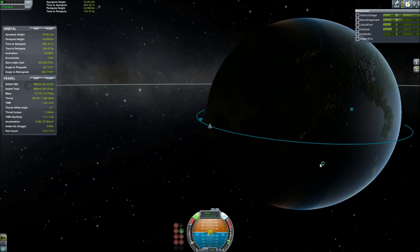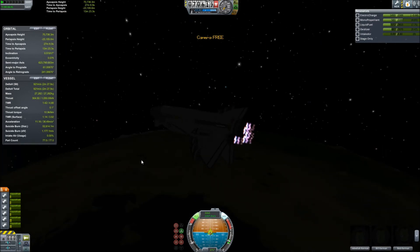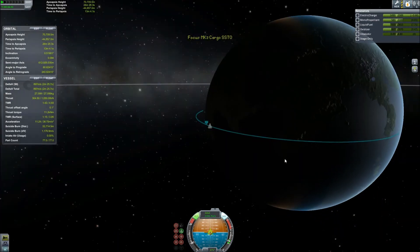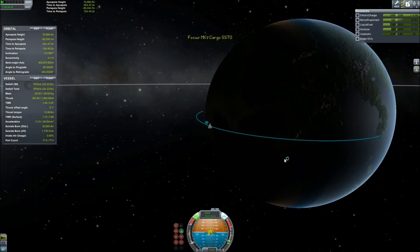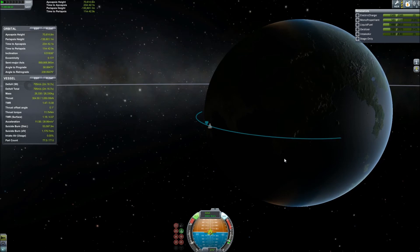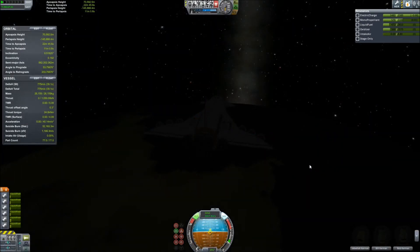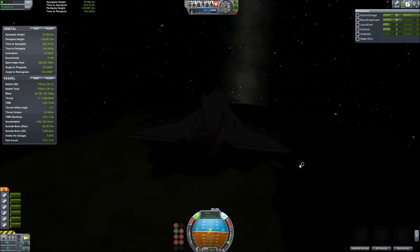I start the burn and you see the apoapsis and periapsis falling. Our liquid fuel is still over 500 units, so I have plenty left to reduce our trajectory back to Kerbal Space Center. Once we re-enter the atmosphere, I'll transition those Rapier engines into air-breathing mode and have plenty of fuel left to navigate to the runway.